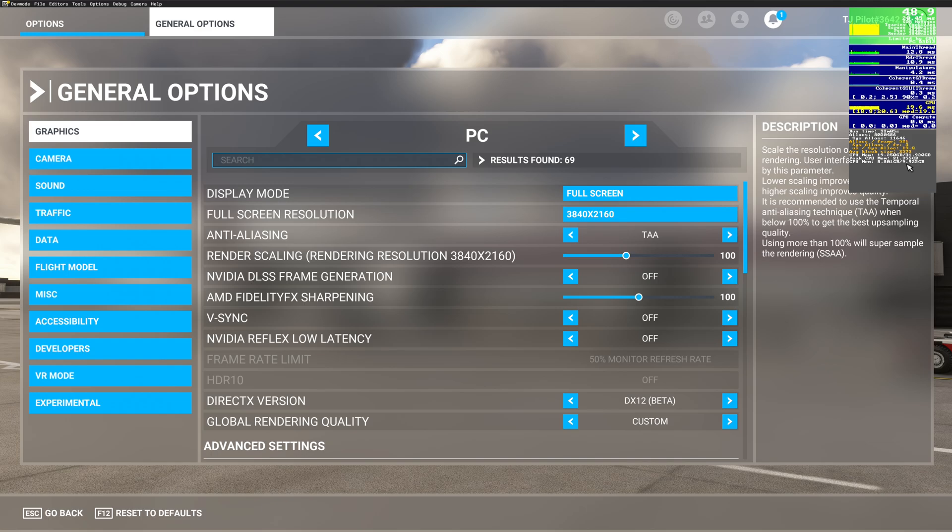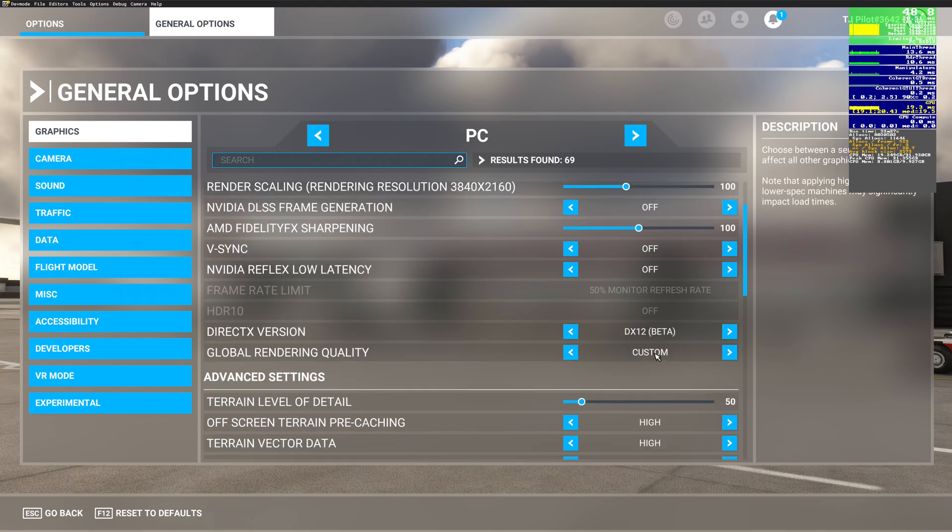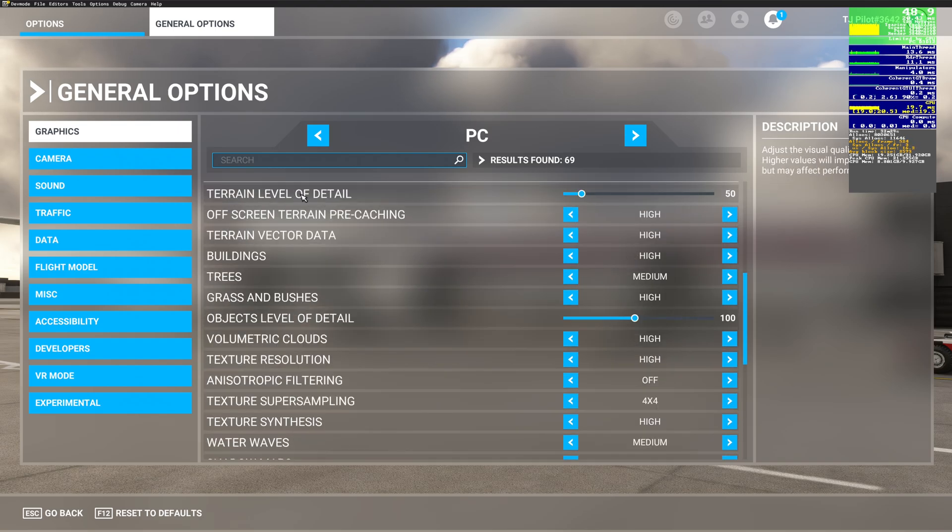Everything below 12GB VRAM really becomes a struggle to get settings right. Frame generation uses a lot of VRAM, so I'd rather have it off and run slightly higher texture resolution. V-Sync is off in the sim because I have it enabled in the NVIDIA control panel - so it's off in the menu, but effectively enabled on screen. Terrain level of detail and object level of detail are managed by the AutoFPS tool, so I don't touch those settings.